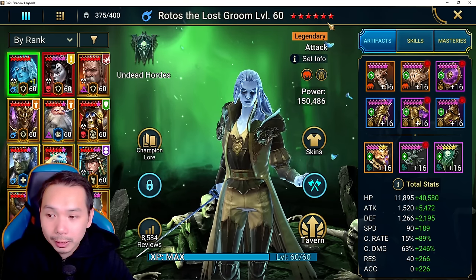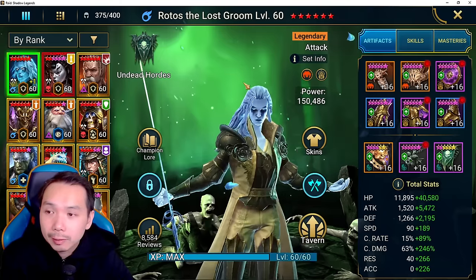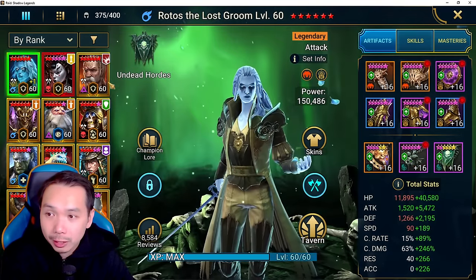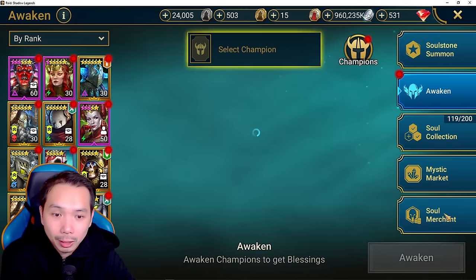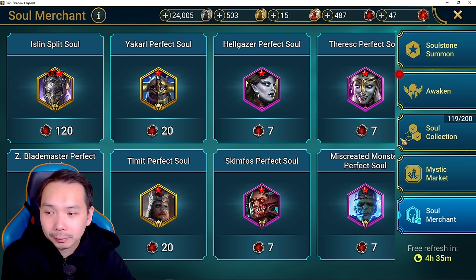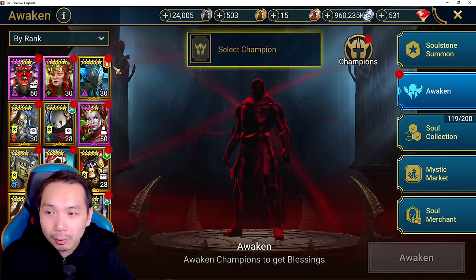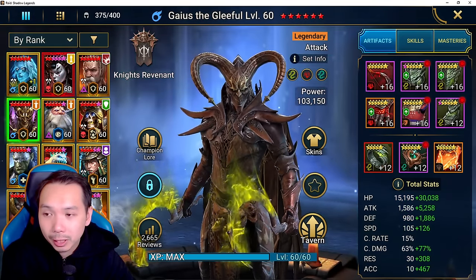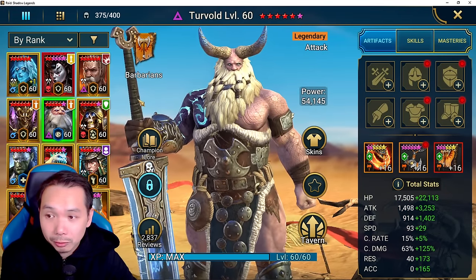This is the only way for a free-to-play player to guarantee that you get something you want in the end. The system has been out for about a year and four months, and I've built two six-star champions from scratch. The soul merchant refreshes twice a day — every 12 hours if you didn't know. I built them from one star to six star, and I only have two. One I pulled from a medium-sized stone, which was pretty lucky, and another from a big stone — Turbo, who is actually a very useful champion.